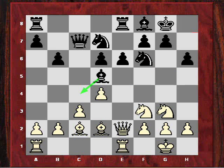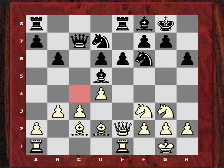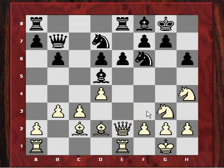Black now plays Bd5 with the idea of Bc4, provoking white to create a slight weakness on the queenside with b3, though the weakness isn't that significant. Black plays Qb7, adding his own battery on the diagonal, threatening to fracture white's pawns with Bxf3. Hoi now plays the very provocative Ngh4, avoiding that immediate structural damage.